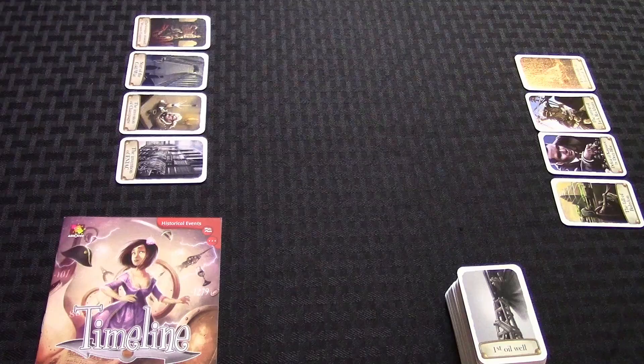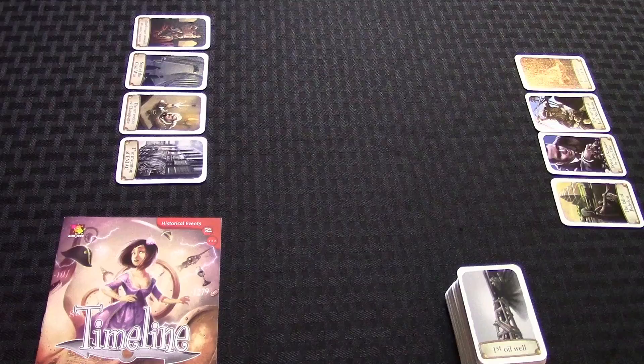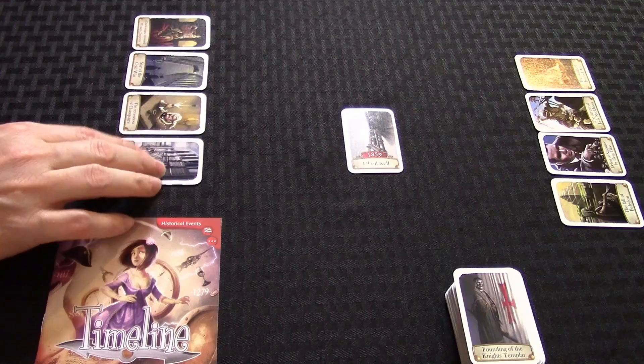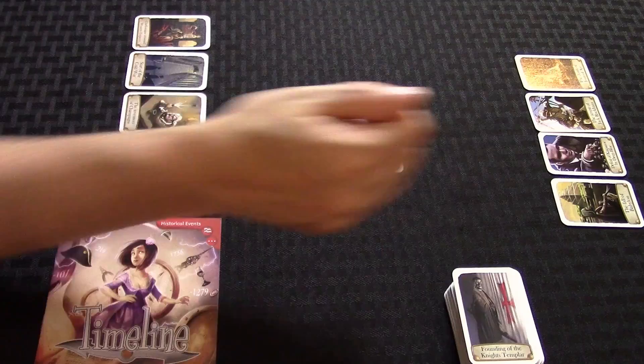Since Timeline is so easy to play and learn, we decided we'd do a quick run-through and show you how the game runs. Each player gets four cards and the goal is to get rid of all your cards. We're going to spoil a few cards from the historical events, so if you're a little sensitive about that, skip ahead. You deal out four cards to each player and then seed a start card — in this case, it's the first oil well in 1859. You take one of your cards and put it either before or after that. If you're correct, the card stays; if you're incorrect, you discard that card and draw a replacement card.